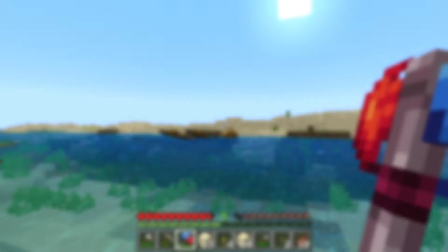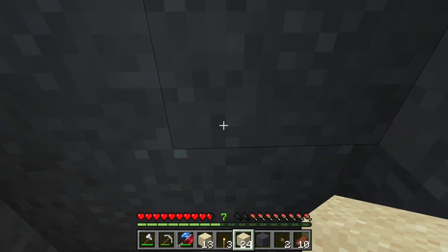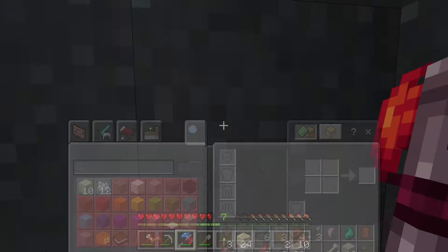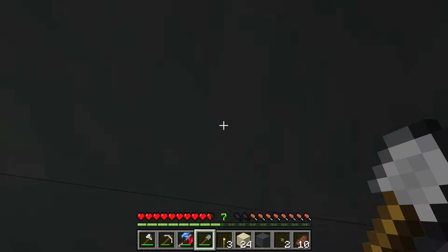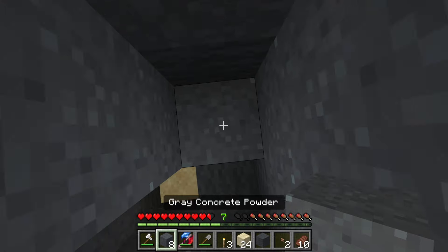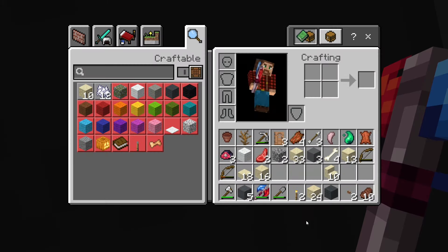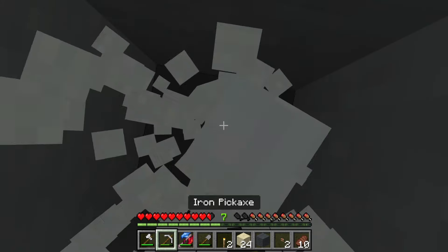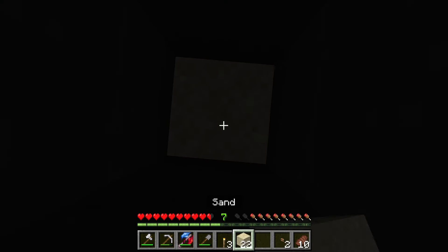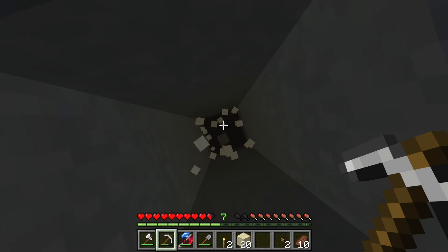We've made it back up here and just as I thought, there is a ton of concrete powder laying around here. We're going to dig a little bit — I think that's now solid. Now it's dark, I'll put a torch down. If that stuff falls out, we should be okay. Let's keep going up — it didn't get me. Let's climb up a little bit further.